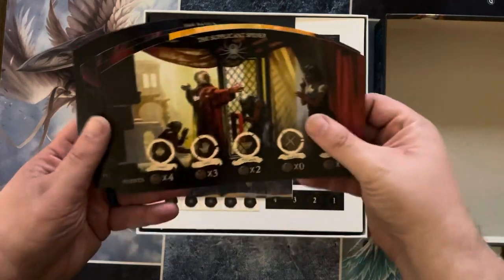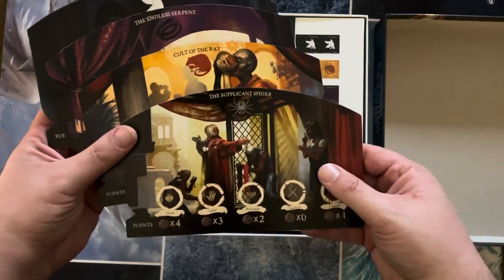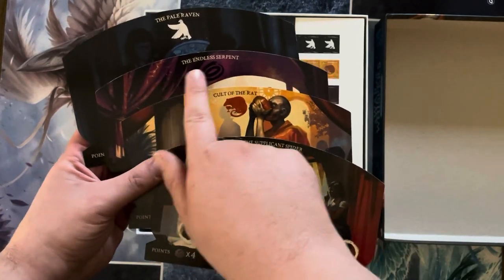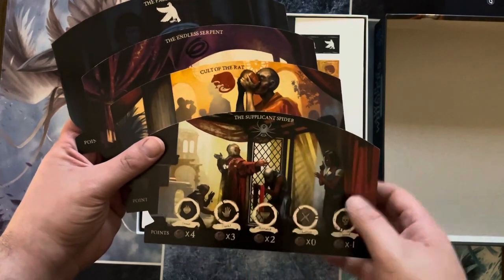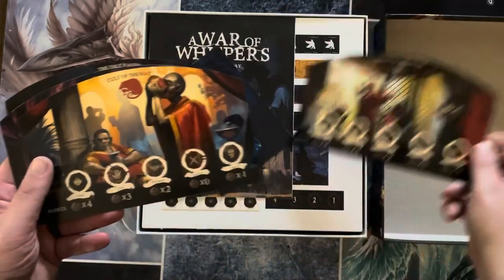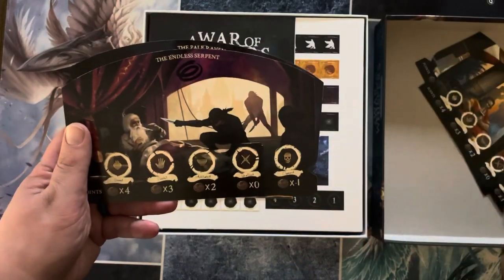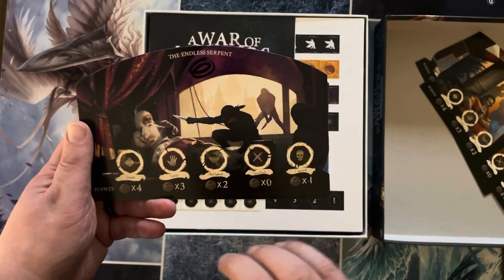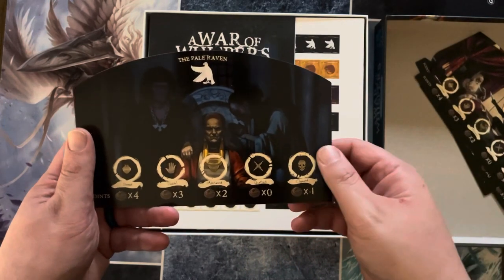It looks like the different armies you can control. You have the Pale Raven, the Endless Serpent, the Cult of the Rat, and the Supplicant Spider. Let's take a look — nothing on the back. We have the Endless Serpent. These definitely look like assassin-type characters. And then we have the Pale Raven.